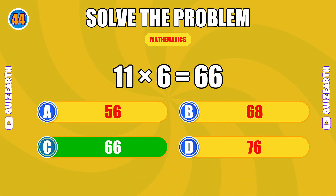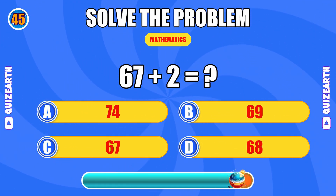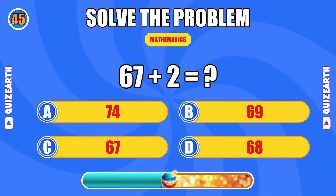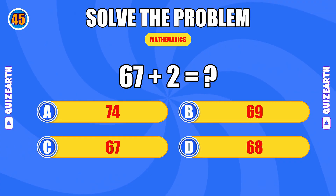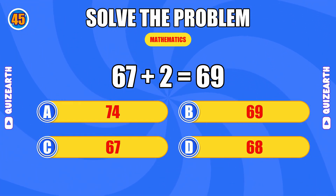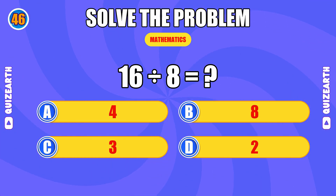How much is 11 times 6? You're a machine, the answer is 66. What do you get when you add 67 and 2? No stopping you, the answer is 69.